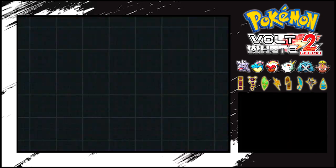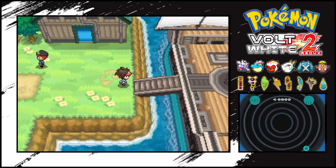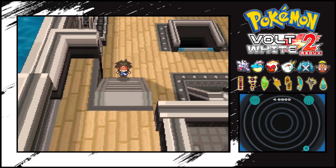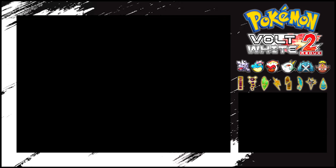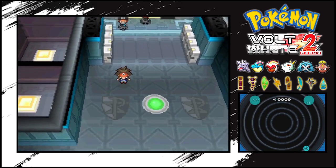We still have this boat to go to, which I think leads to a Colress battle, although we are kind of beat up right here. I'm hoping that maybe we can find a healing point in here, which would be weird in the Team Plasma base. But there already was a healing point somewhere around here. This scene just goes so hard.